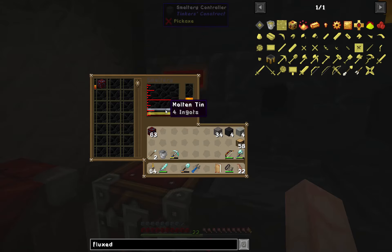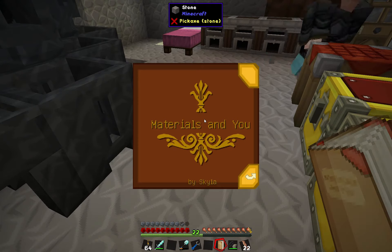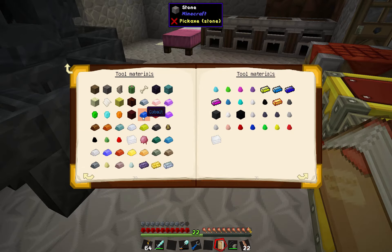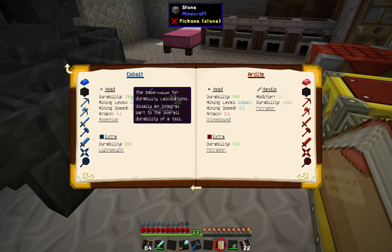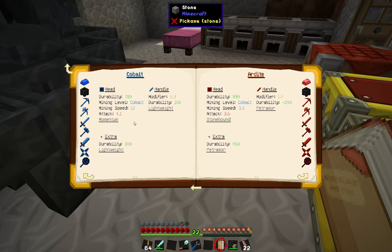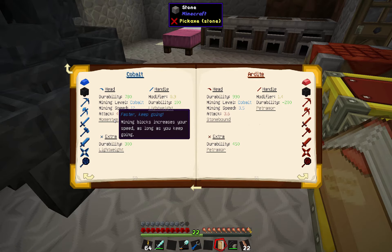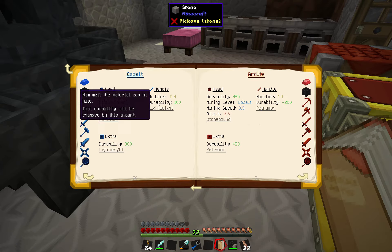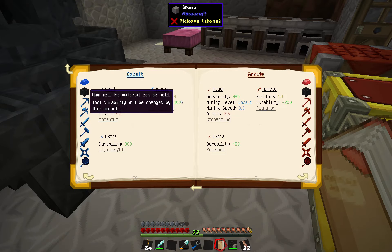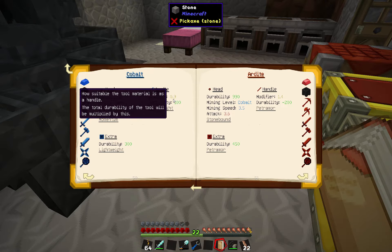So we've got a little mishmash of things in here. I was looking through the materials in ubrowser. Let's go back to tool materials — the head is going to be cobalt. The durability is 780, mining level is cobalt, mining speed is 12 which is awesome, and attack really doesn't matter because it's a pickaxe and we're not going to use it to attack things. Now for the handle, we have to pay attention to this modifier.